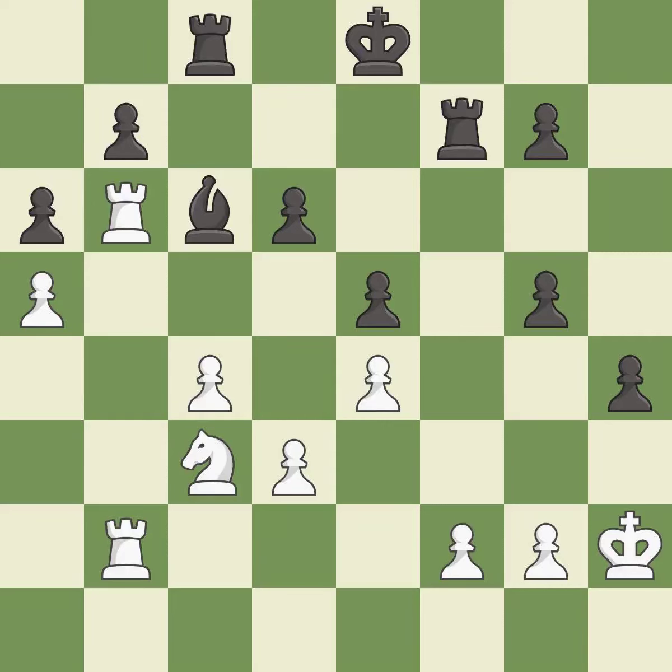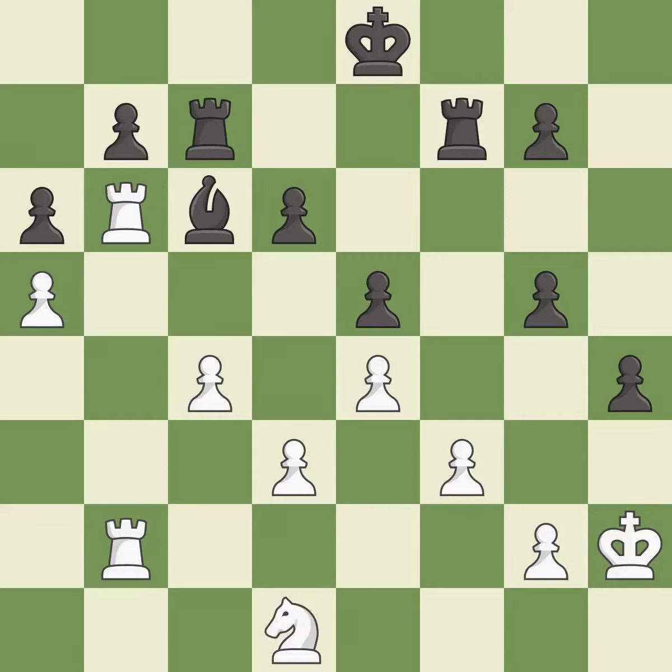This is the strongest option — it is best. This threatens to take an outpost with a knight — it is best. The game was close to equal, but now white has the advantage — it is a mistake. The game is still close to equal, but white lost their advantage — it is a miss.